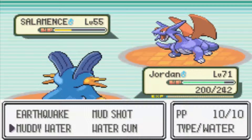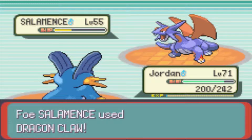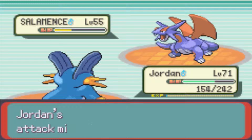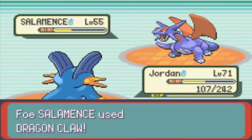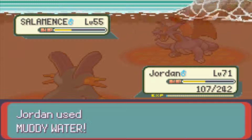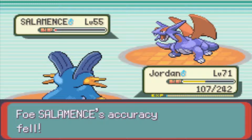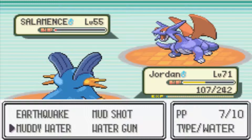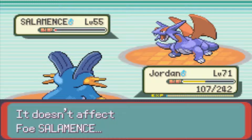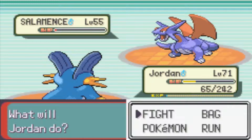I'm going to send in Jordan and lead off with Muddy Water — let's see if Muddy Water does anything. It just missed. Dragon Claw did 50 damage. I'm just having bad luck in this fight right now, the worst luck ever. There we go, Muddy Water. Hopefully I can get a critical and take it out. It's going to heal now — at least he missed. Let's try Mud Shot and see what happens. He's not healing — I'm shocked about that.